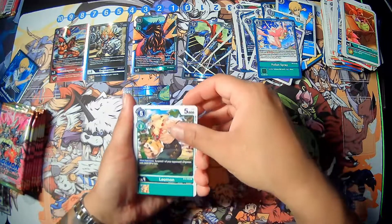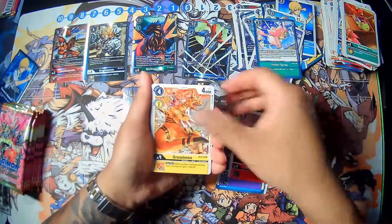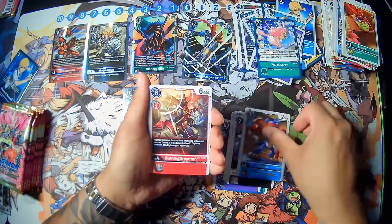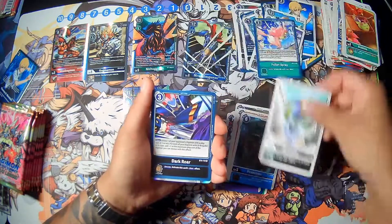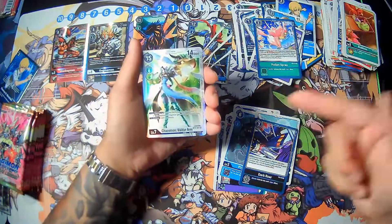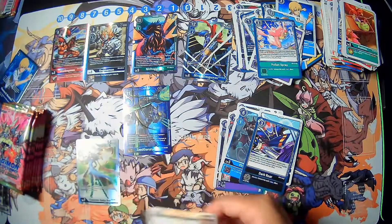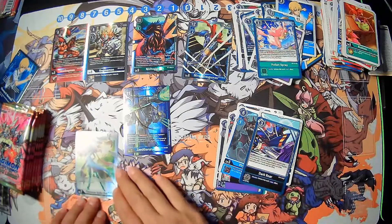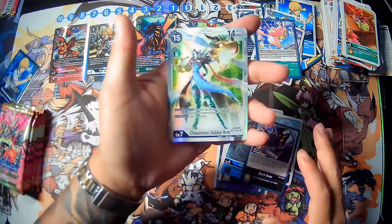Next we have Leomon, Aqua Viper, Devimon, SteelGreymon, Browmon, Meteormon, Garumon, Burning Greymon, Piranimon, Missymon, Dark Roar. And we have something underneath — yo! Chaosmon! That's awesome, that is sick! This is like the card I wanted, I'll just hold that set.